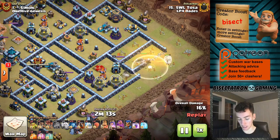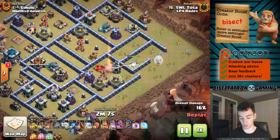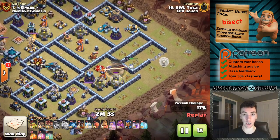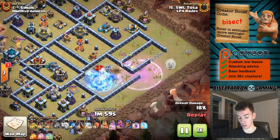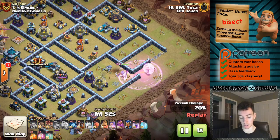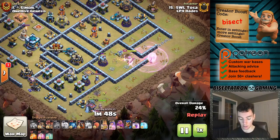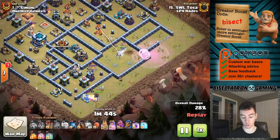Take a look - you can see it starts off with the invisibility spell, using it to take any fire off the queen. Also helps protect the healers a little bit, because one of the healers there was taking a little bit of damage from the air defense. Goes ahead and freezes the single Inferno, drops down a Rage. Notice there's only three healers being used on this charge - typically you're going to have five healers. This only uses three, so you can sacrifice a little bit of spell space in order to save some troop space.